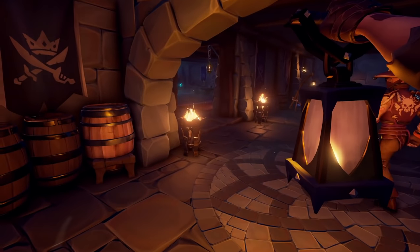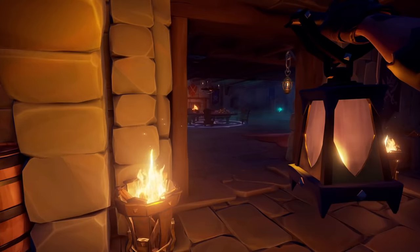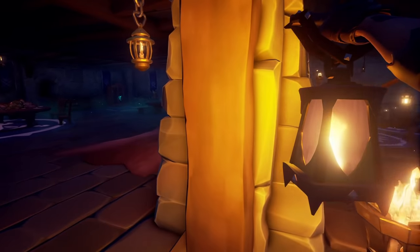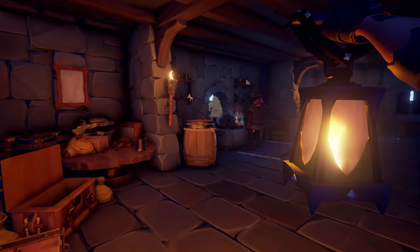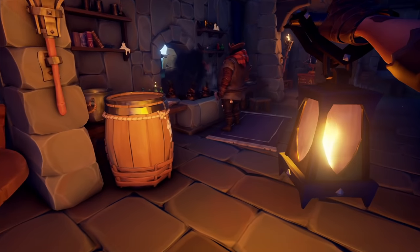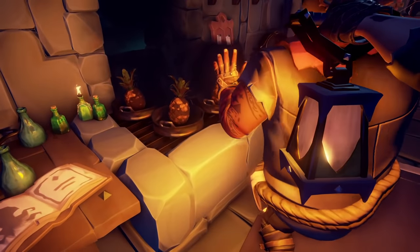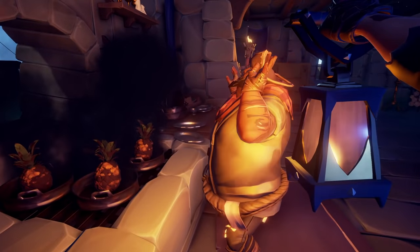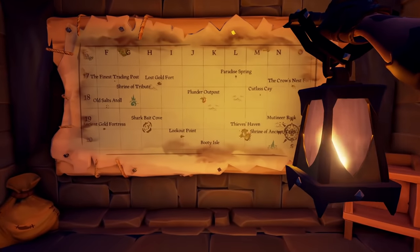Once a fort is completely cleared you can treat this new place as your own. You will find everything a good pirate crew needs to throw a party including four burners for your food, which is great for the cooks out there that don't burn their food. There's even an interactive map of the Sea of Thieves for planning your next adventure. These forts are also packed with supplies so once completed make sure to go around and gather up all those supplies with a storage crate.